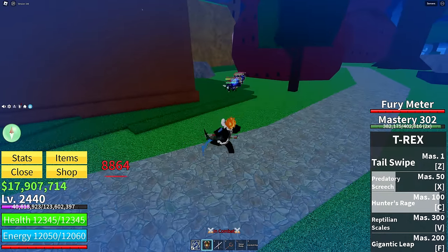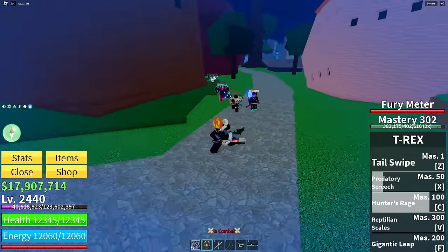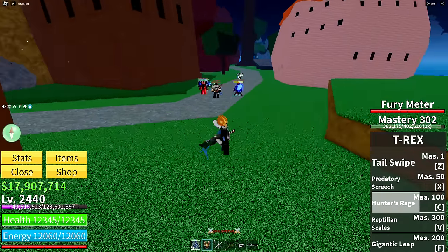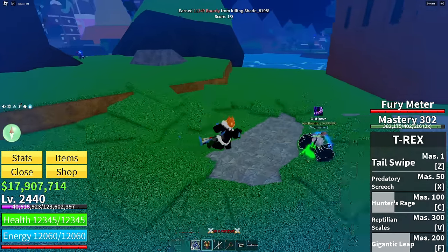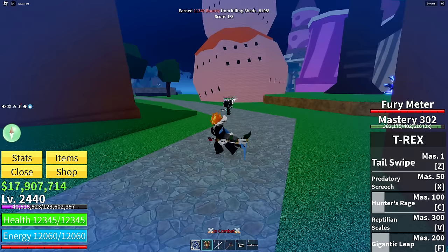And then you have Hunter's Rage, which is a dash attack that knocks people back. And then you have Gigantic Leap, which is actually a pretty good damage ability that also works as a travel ability.